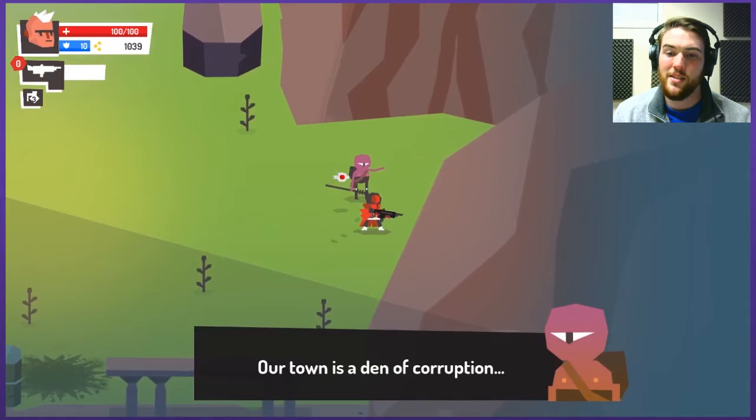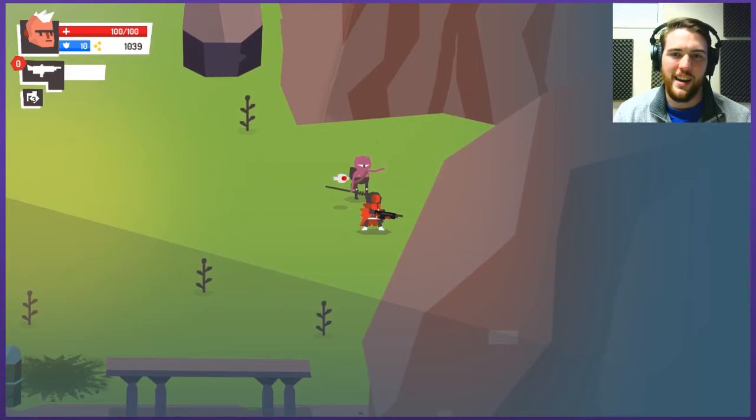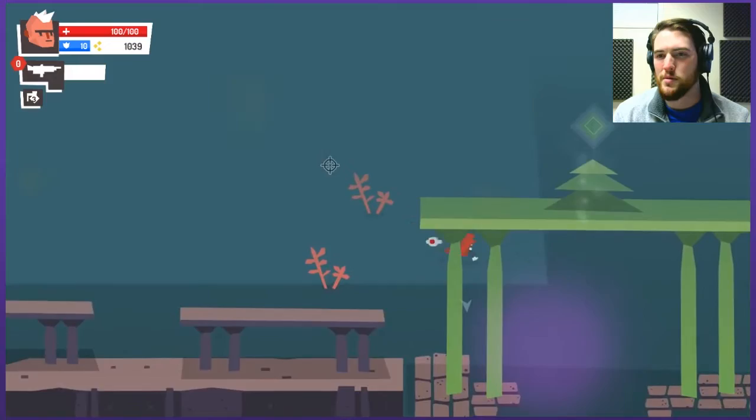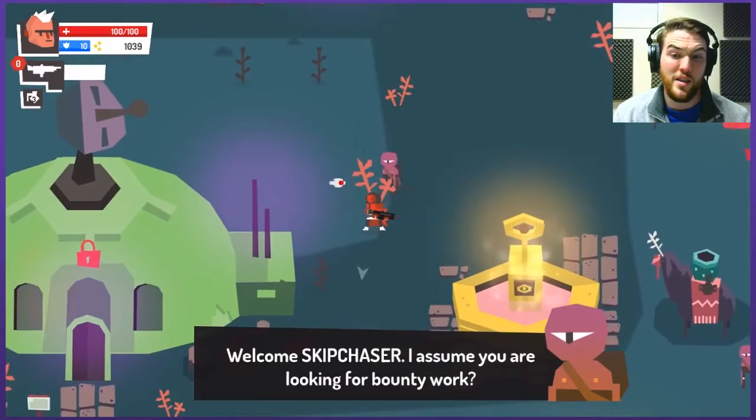Our town is a den of corruption and you, Skip Chaser, have done nothing to help. I mean, cut me a little slack — I just crashed on your planet very recently. This town seems familiar. Have I been here before? Well, I have because I played this very recently. Welcome, Skip Chaser. I assume you're looking for bounty work?